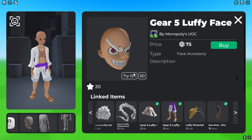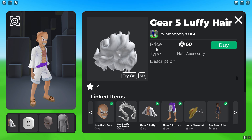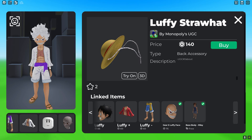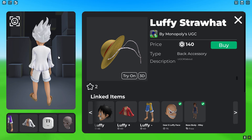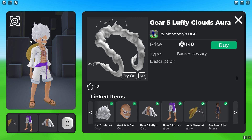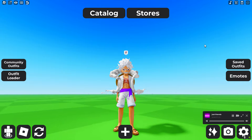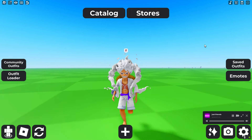To cover up the face that doesn't look like Luffy, get the Gear 5 Luffy Face for 75 Robux, which goes on top of him. To fix his bald head, get the Gear 5 Luffy Hair for 60 Robux. Then get the Luffy Straw Hat for 140 Robux, which goes right behind him. Of course, don't forget the cloud aura, which costs 140 Robux and goes all around him.